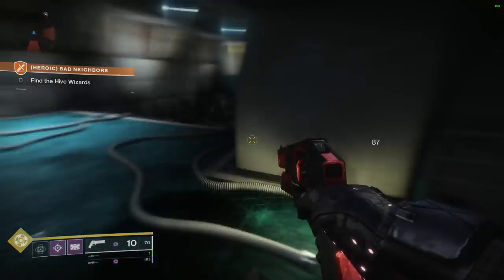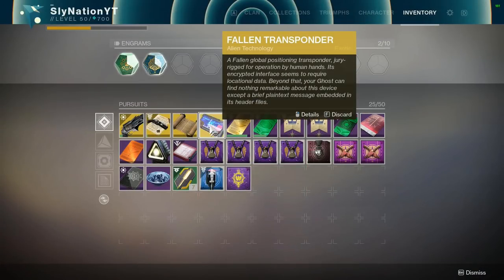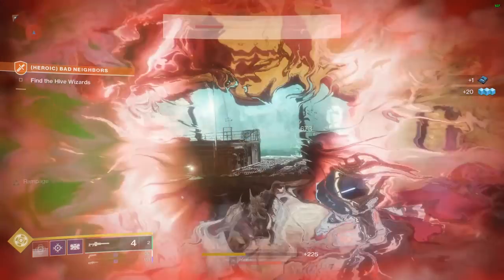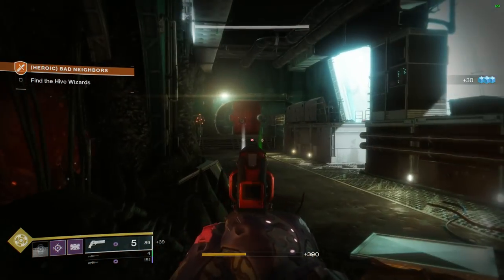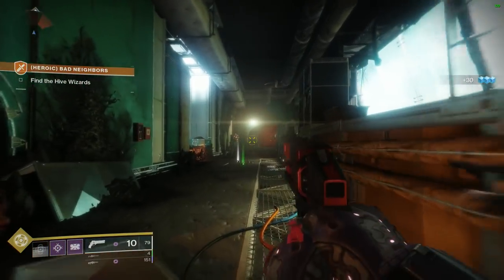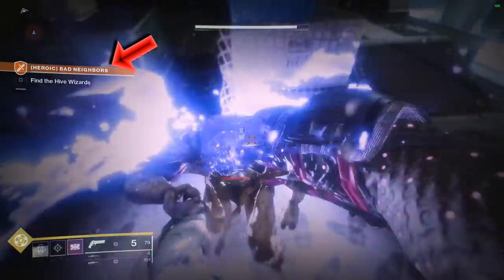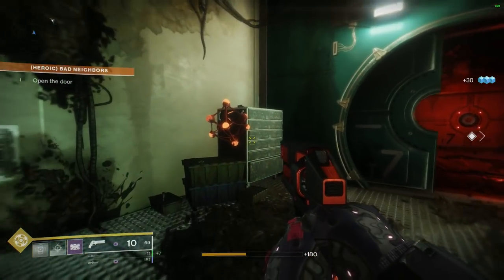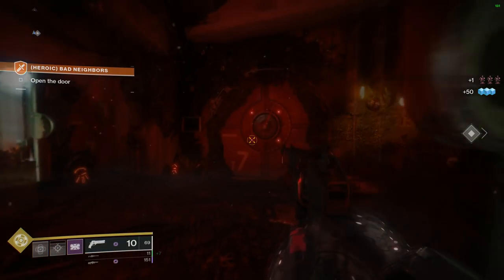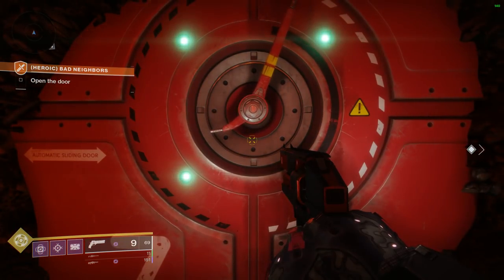To start things off you have to get a Fallen Transponder which starts the quest — that is your official quest step. Do you remember that door on Titan that says unlocked in those adventures but nothing was ever inside that room? Well with the May 7th update that nerfed spectral blades, this room is now open for business. The current daily adventure for May 7th was Bad Neighbors, which will take you right to this door — you'll pass right by it. There are other ways to get in here through other adventures, not sure if it has to be a heroic adventure or normal, but this room is where it all begins.